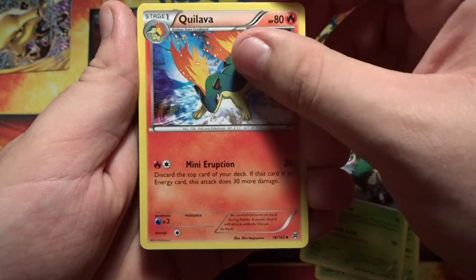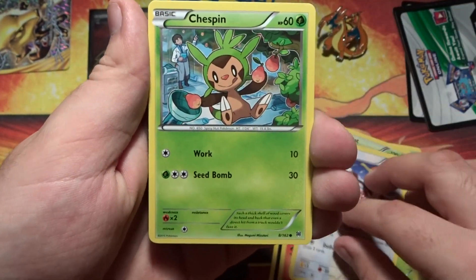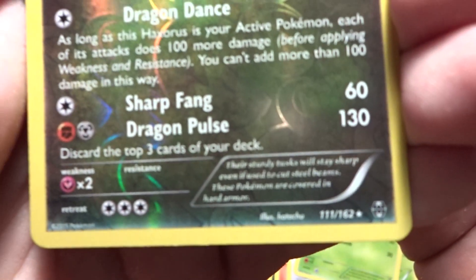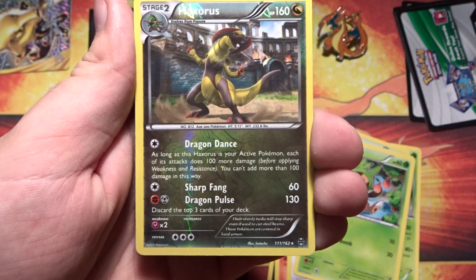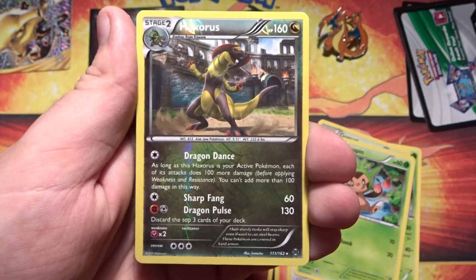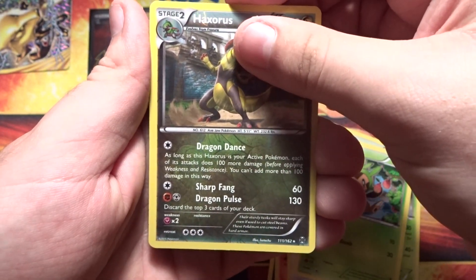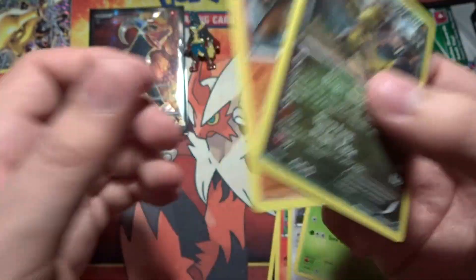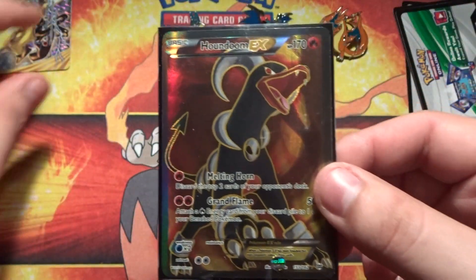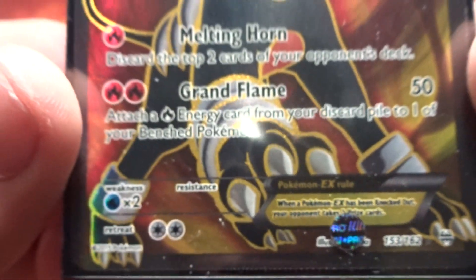Starting off with Pincer, Gogoat, Quilava, Flabébé, Azurill, Fennekin, Doduo, Chespin. We have a reverse rare Haxorus — I think that's actually my first Haxorus in this set. So at least I got one Haxorus because there are so many holos in the set it was really hard to get them all. Our actual rare in this pack is a Marowak non-holo. Still two rares in a pack and a card I don't have — very nice! That completes that little part of the set I wanted — 153 of 162!